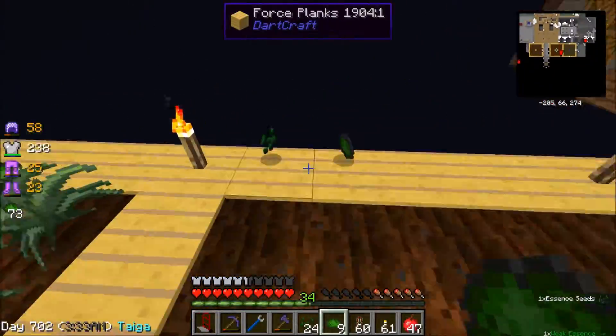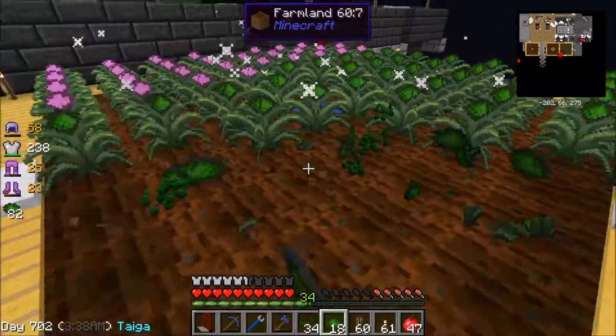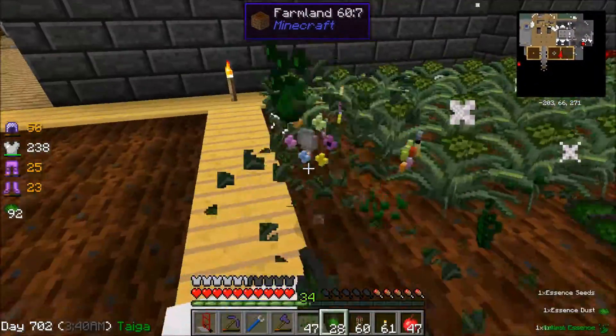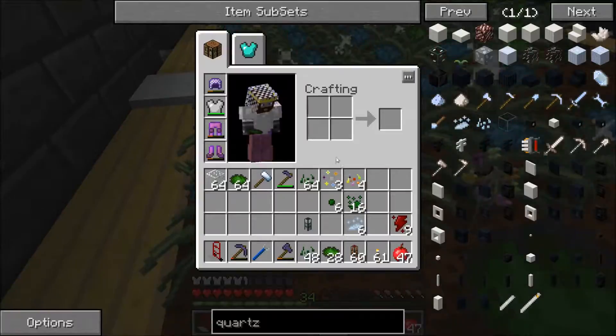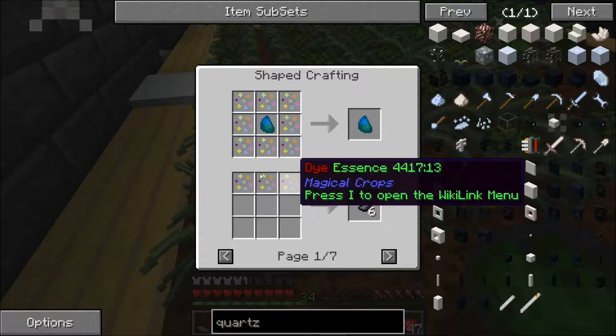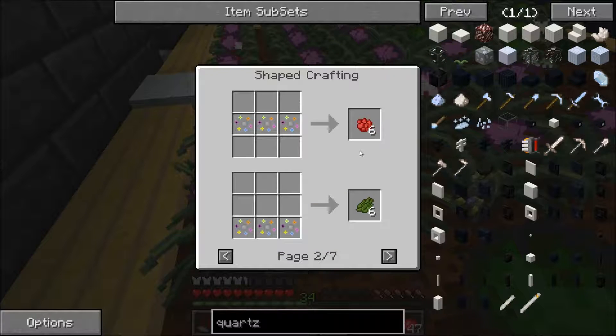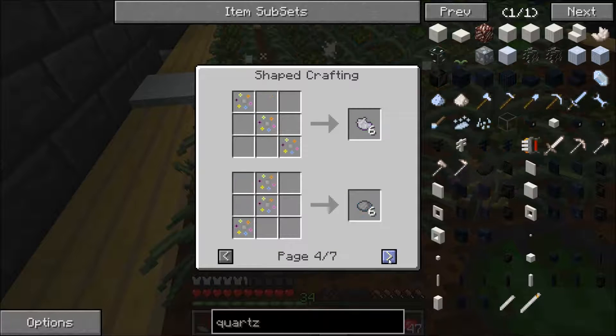These guys aren't set up with harvesters or planters — these are just manual fields. How the dye essence works is you press U and you can see that if you put three in the top you get ink sacs, three in the bottom you get cactus green, three in the middle you get red, and all these different formations give you the different kinds of dye.